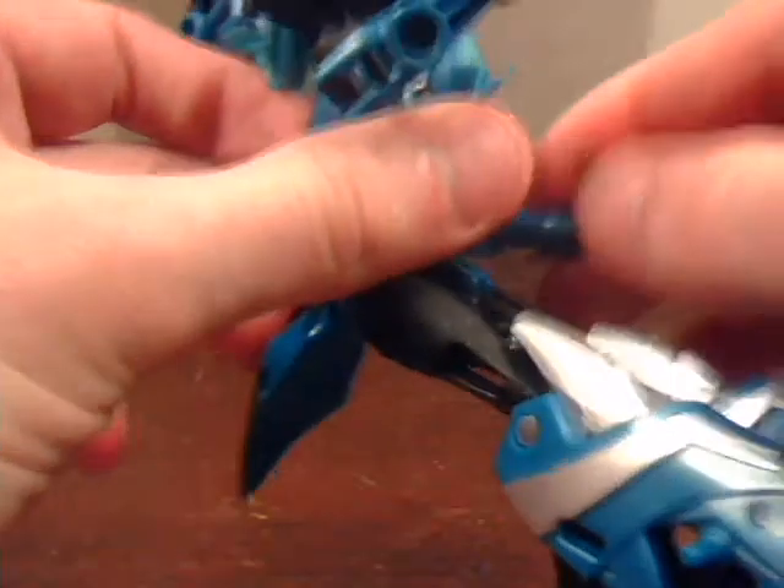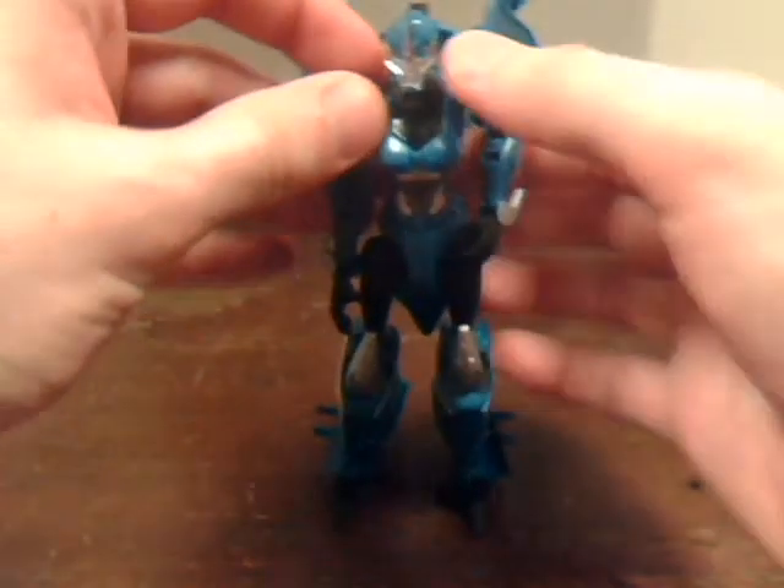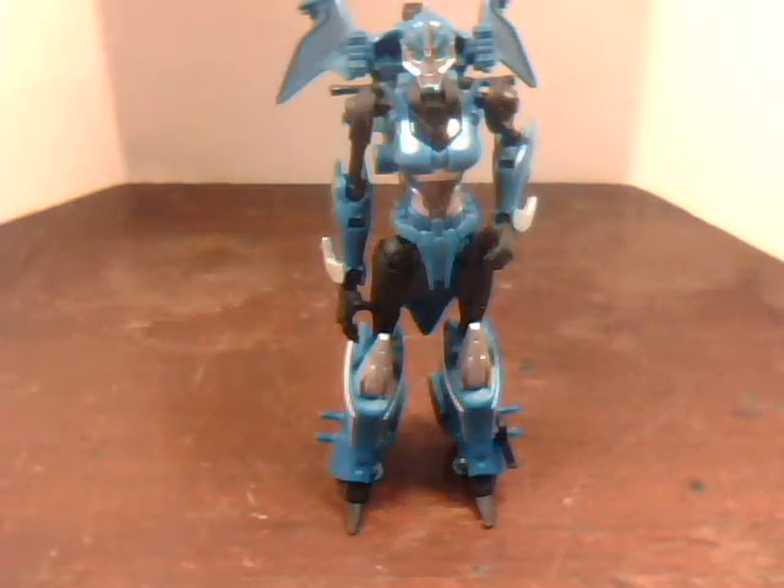To pull her arms out, fold them up and so forth, because they do peg in quite securely onto the torso. And when you push her lower body into place, it makes her head pop up and lets her backpack slide down. And there's RC in robot mode — oh right, you also have to push the shoulders down.